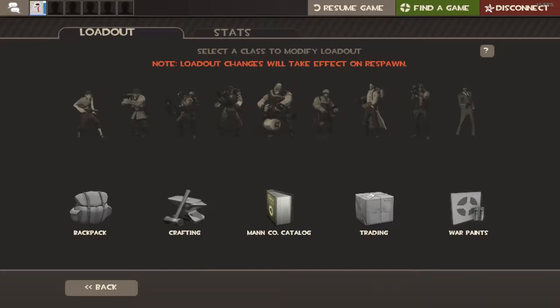Hey guys, today I'm gonna be doing a Team Fortress 2 backpack tour. It is now 2018, so I'd like to look back at what I did in 2017 with trading and see how much my backpack expanded. I feel like I'm gonna be doing this maybe once or twice per year to track progress. I changed a lot of things, did a lot of trades, and today I'm gonna show you what I have in my backpack right now.